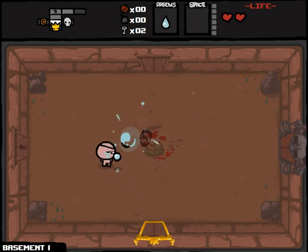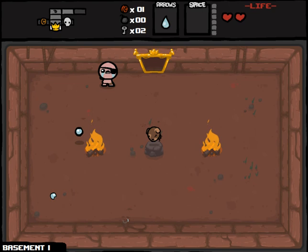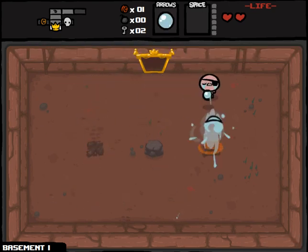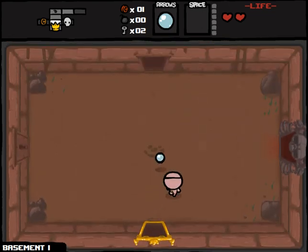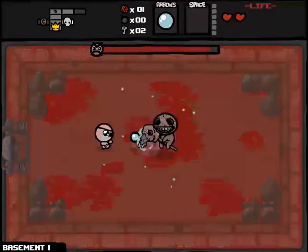Anyway, we're going to continue here. Found the item room, boss room, and shop — a sweet little triumvirate. We got Max's Head, which is a damage upgrade. Can't complain about getting that right off the bat. And I think we have basically no more need to explore, so we might as well just go directly into this boss fight with Famine.